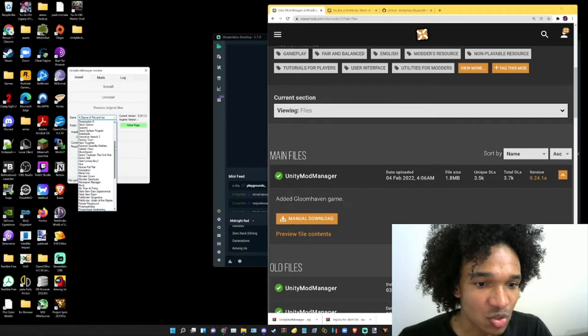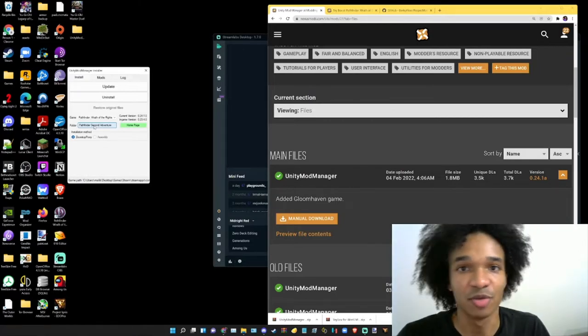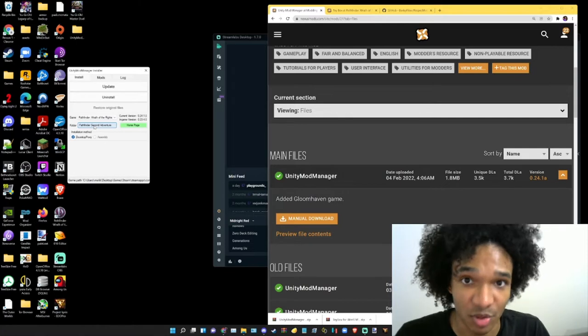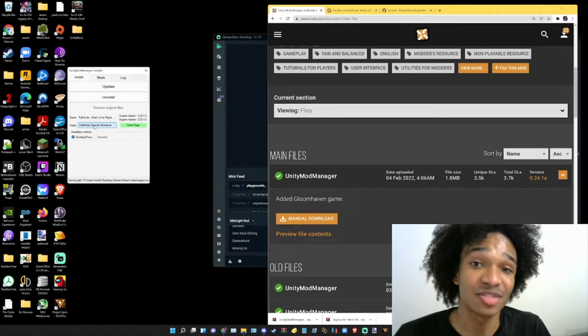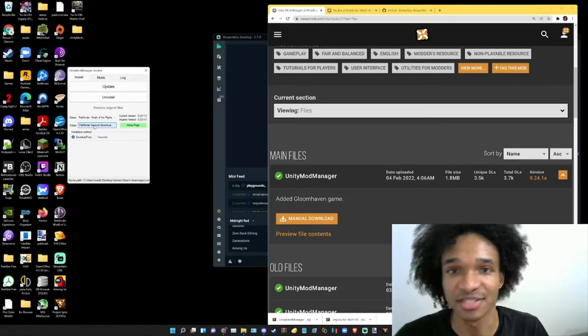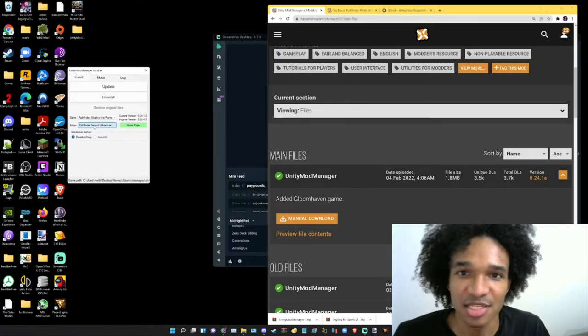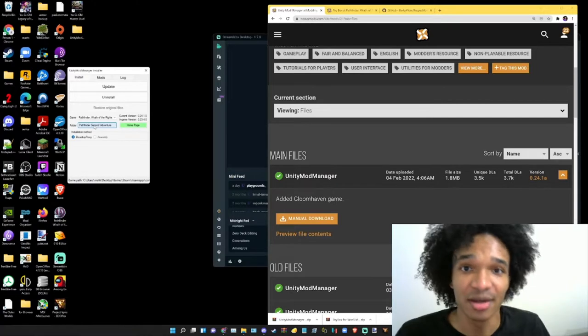Now you're going to want to go down to Pathfinder: Wrath of the Righteous, and then if you click on Folder right here, this will open up your computer files and you're going to find where Pathfinder Wrath of the Righteous is installed. That's where the EXE file is. If you're playing on Steam, find your Steam Games folder — it'll be under Steam, Steam Apps, Common, and then under Common will have all the games you have installed. It can be in different places depending on where you installed it.